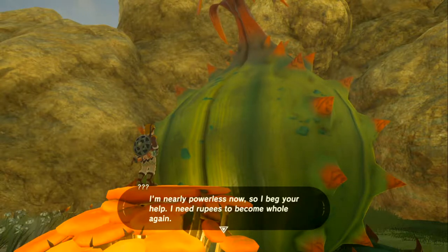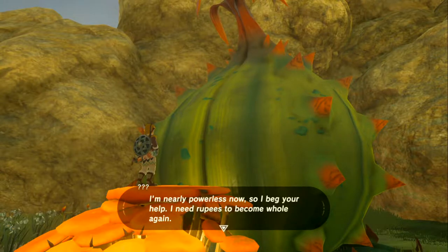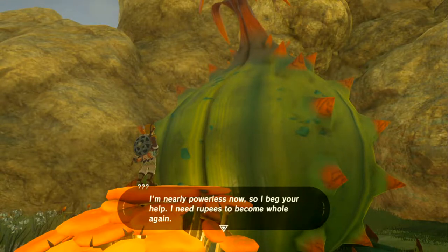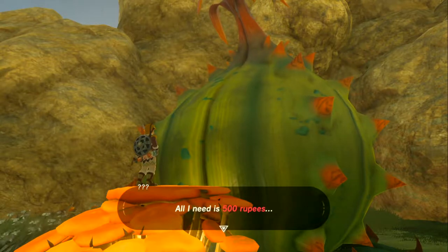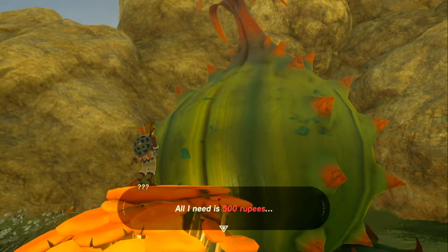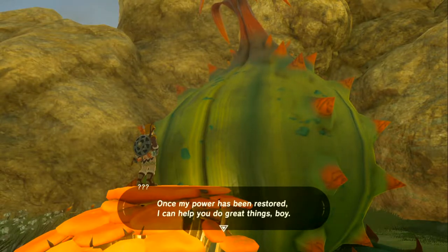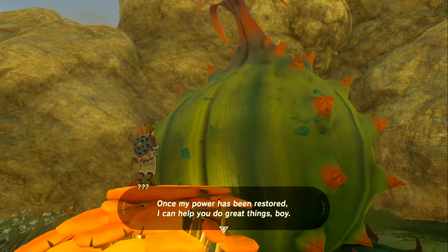'I'm nearly powerless — I beg your help, I need rupees to become whole again.' Joking that she's an allegory for Nintendo's financial state after the Wii U. She needs exactly 500 rupees — the exact amount that one NPC gave us to bring to the fairy fountain, which is funny.